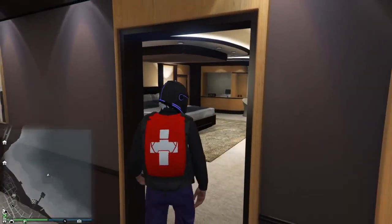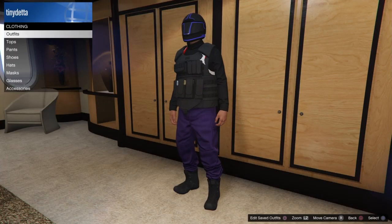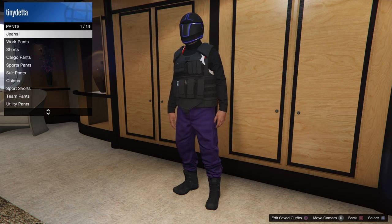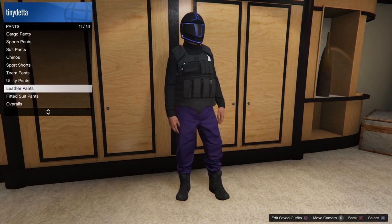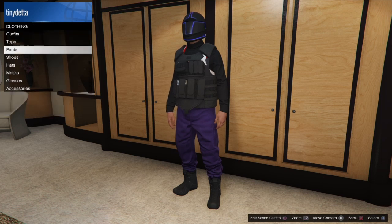I tried to check if you can change the joggers and get some other jeans or pants on it, but unfortunately the CEO vest will glitch out, so there's nothing you can do about that. All you can add is some gloves, change the helmet, and put some nice sneakers on it. If you found the video helpful, please leave a like and subscribe for more awesome GTA 5 content. See you guys in the next video, peace, and have a wonderful holiday.